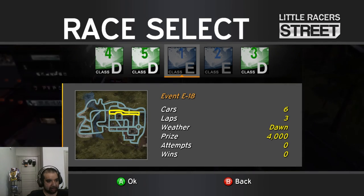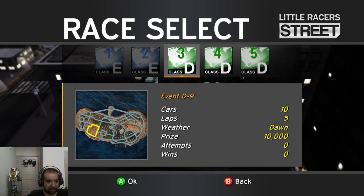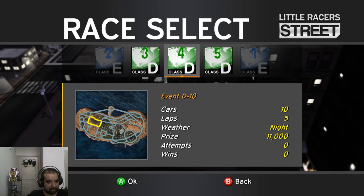So you can choose what class you're in for a race. I have a couple D races to do. Let's do a quick oval.